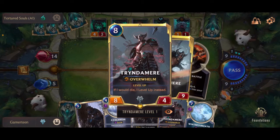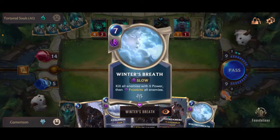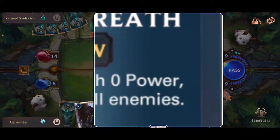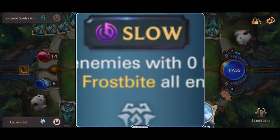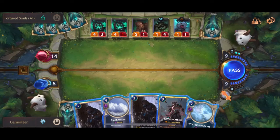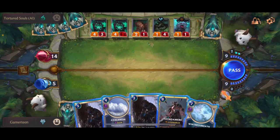What do we got — oh here we go. We can do Winter's Breath: 'Kill all enemies with zero power.' But I don't think any of them have zero power — they all have some form of power. So I think for this one we're gonna have to use something else.